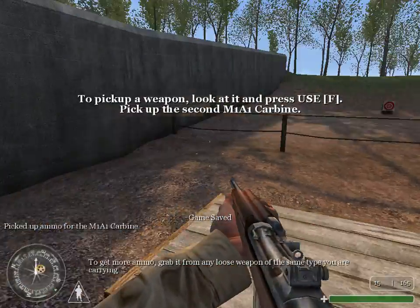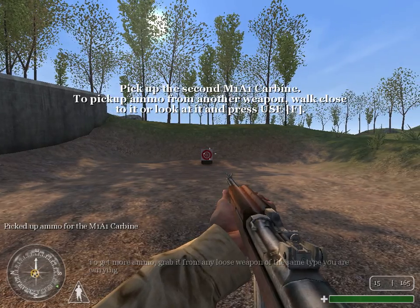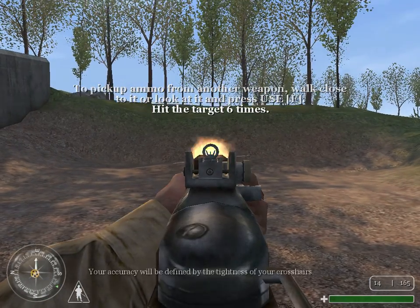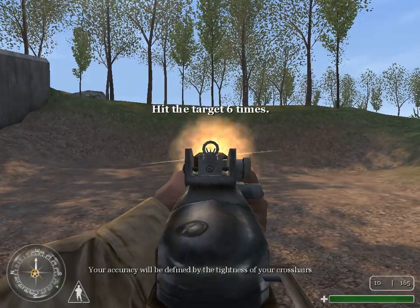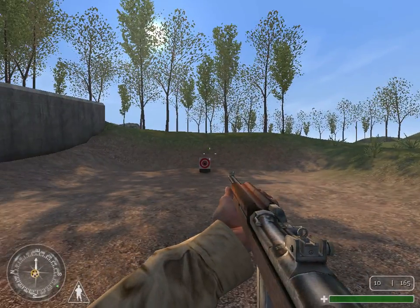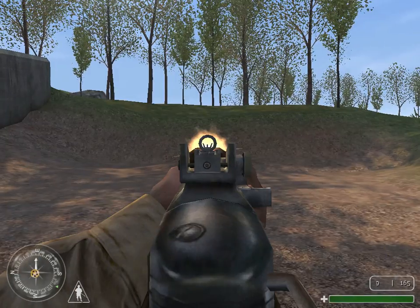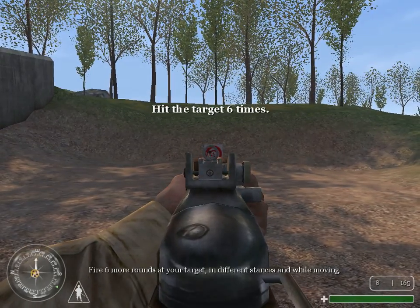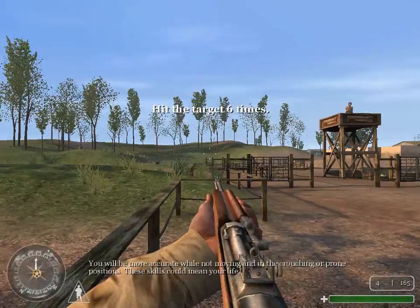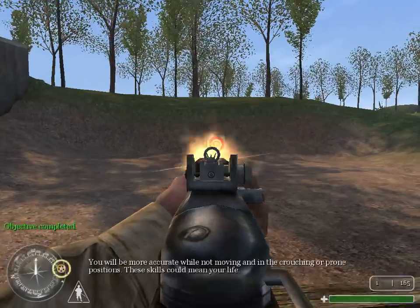Grab one of those M1A1 carbines from the table. To get more ammo, grab it from any loose weapon of the same type you are carrying. Approach the fence and fire six rounds at your target. Your accuracy will be defined by the tightness of your crosshairs.